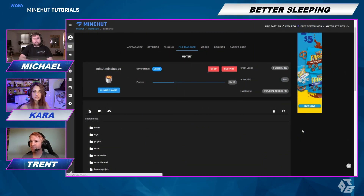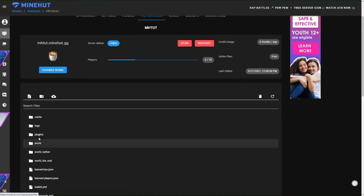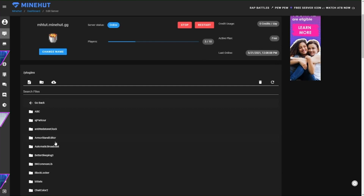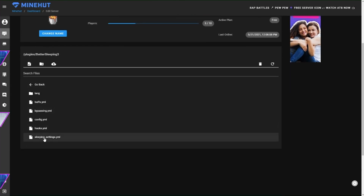To configure Better Sleeping, we're going to have to go into the file manager, go into plugins, go to Better Sleeping 3, and then we're going to go to sleeping settings instead of config this time.